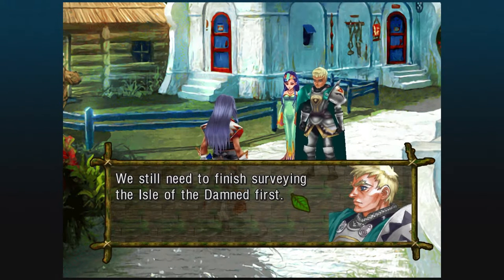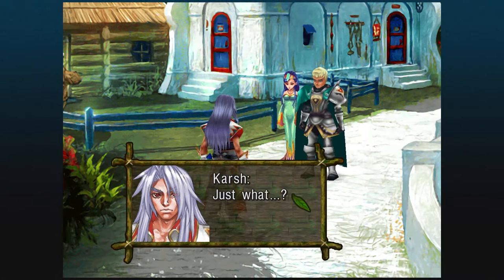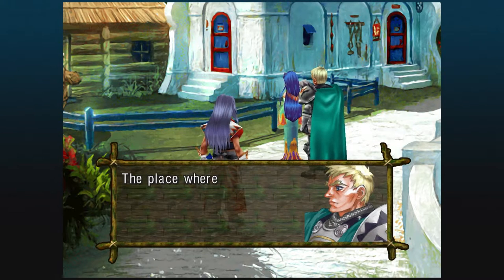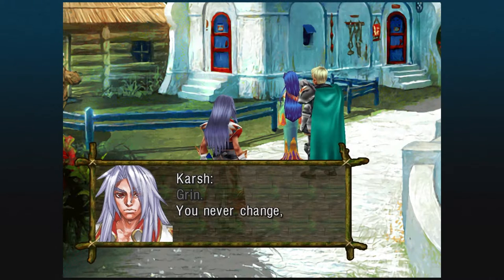No date, no location — they've got to go to the Isle of the Damned first. The wedding will be in their childhood play spot. This is outside the Smithy where Karsh's parents work, so it's a big deal.